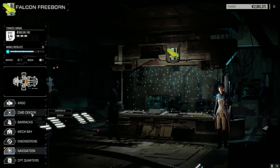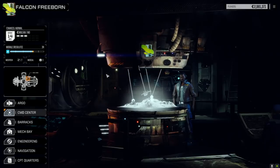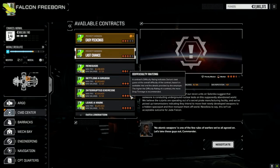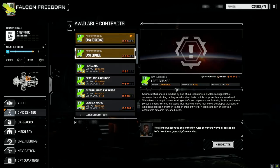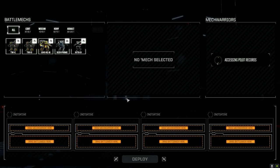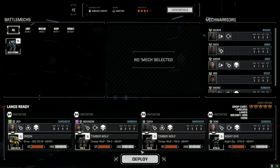We have a priority mission here — Last Chance — so we're going to take this one first. It's a garrison mission against pirates. We'll split the salvage 3/15 and get one and a half million, maybe 1.2 million. This way we're guaranteed some C-bills to make it to the Inner Sphere with, and get a little salvage depending on what we come up against. We'll accept this and deploy the lance we used last time.